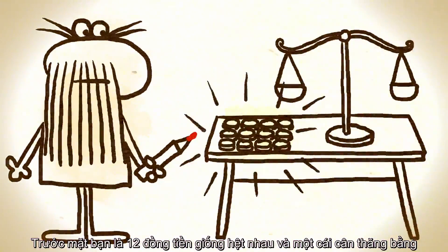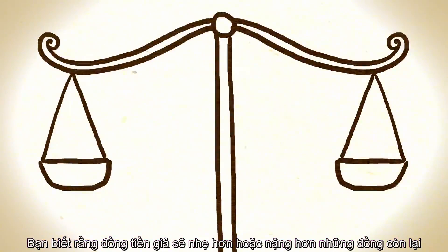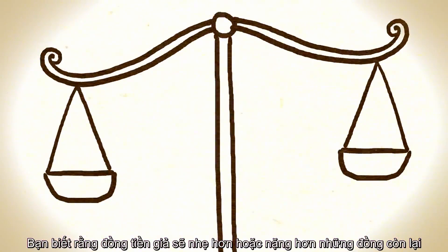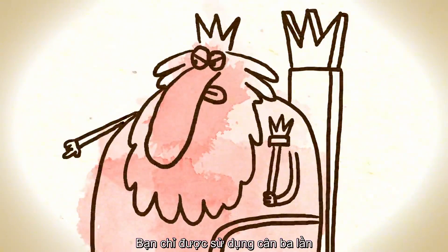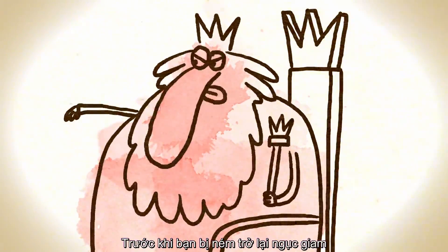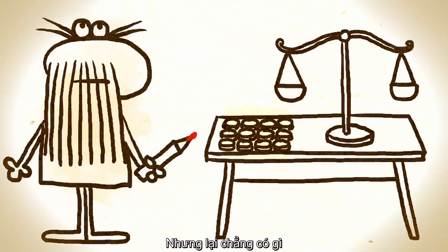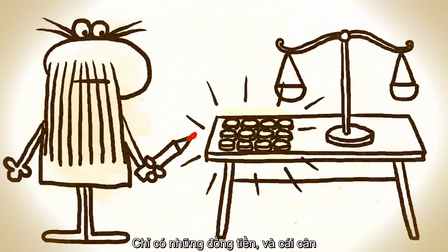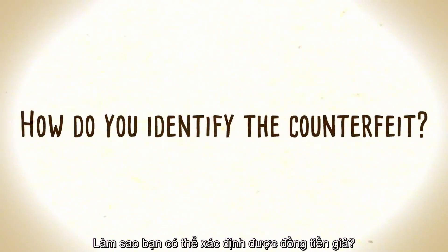Before you are twelve identical-looking coins and a balance scale. You know that the false coin will be very slightly lighter or heavier than the rest. But the emperor's not a patient man — you may only use the scale three times before you'll be thrown back into the dungeon. You look around for anything else you can use, but there's nothing in the room. Just the coins, the scale, and your trusty marker. How do you identify the counterfeit?